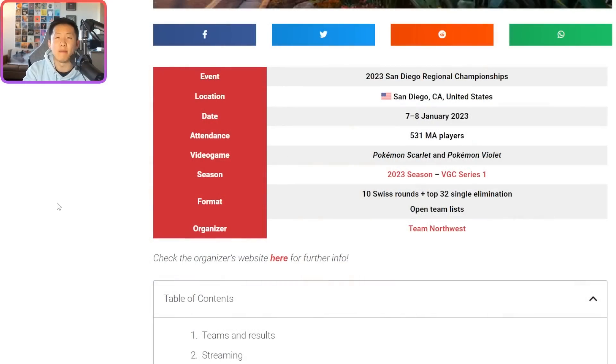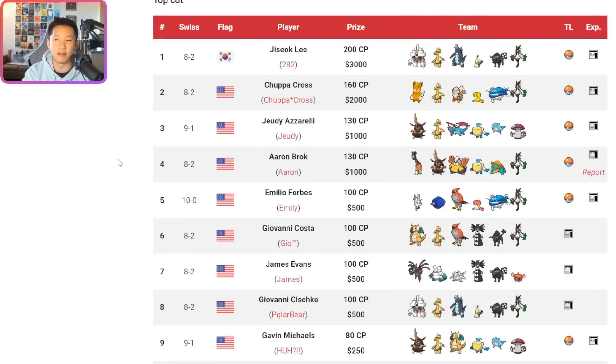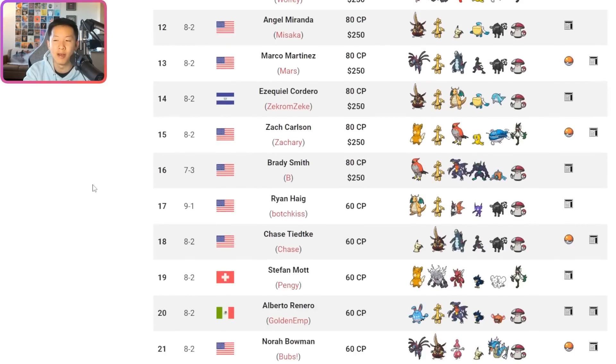Just some quick context on the team. Like I mentioned, it finished in the top four of the San Diego Regional Championships, which had over 500 players. That tournament had 10 Swiss rounds as well as the top 32 single elimination bracket. Aaron went 8-2 in Swiss and then won the top 32, top 16, and top 8 sets to make it to top 4. This team won 11 best-of-threes and lost 3, which is an incredible record. Aaron was also the only player in the top 32 who had Ferrigorath or Dreadnought on his team.